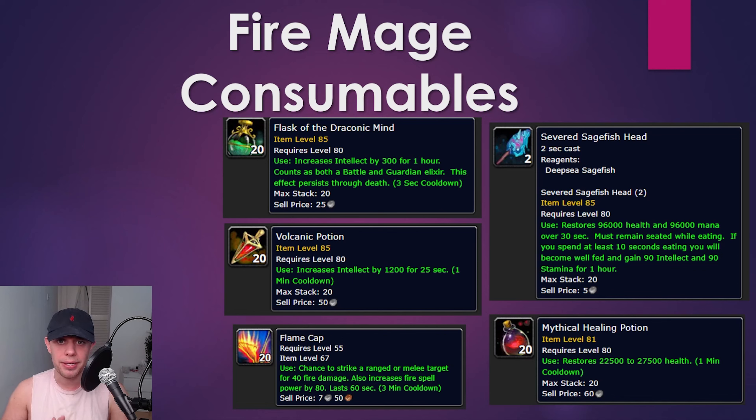Severed Sagefish Head gives 90 Intellect and 90 Stamina for an hour — that's the food you're going to go for — and keep Mythical Healing Potions in case you need them.